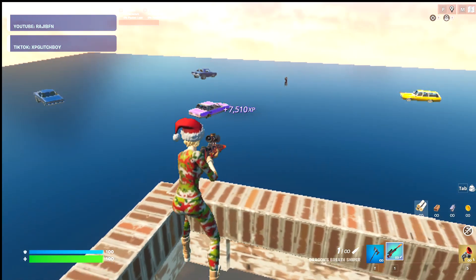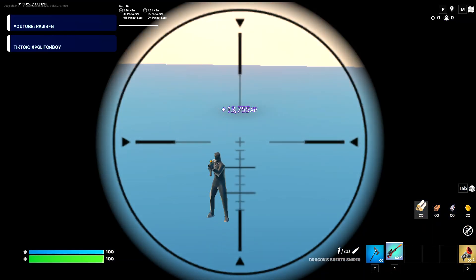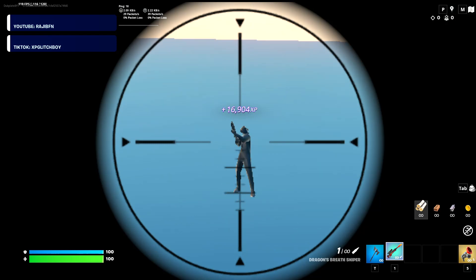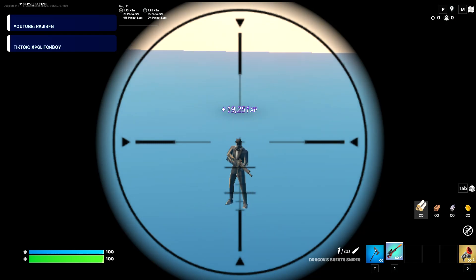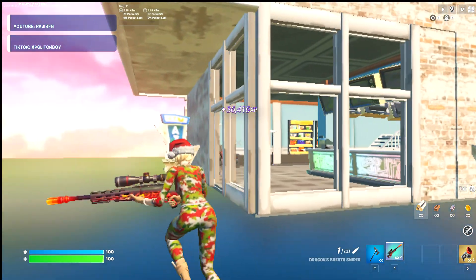With this sniper you just picked up, scope and headshot them — you're going to see the XP start going up faster and faster. There's going to be a second henchman over here. Hit him right in the head, and that XP is going to keep going up more and more.